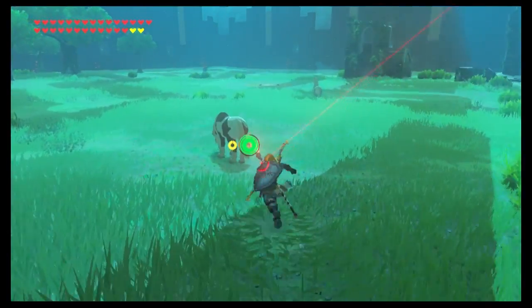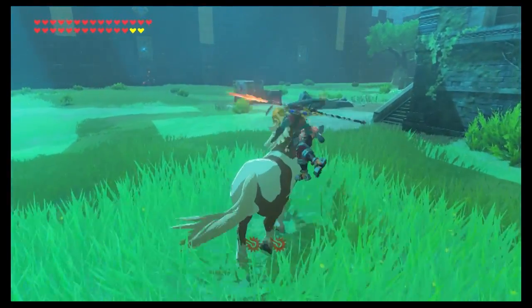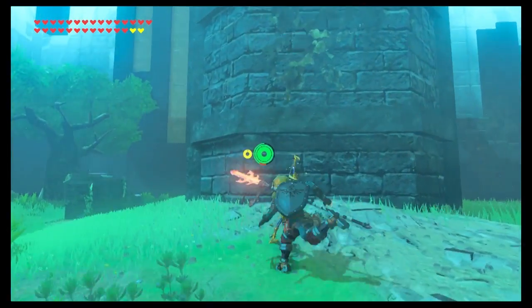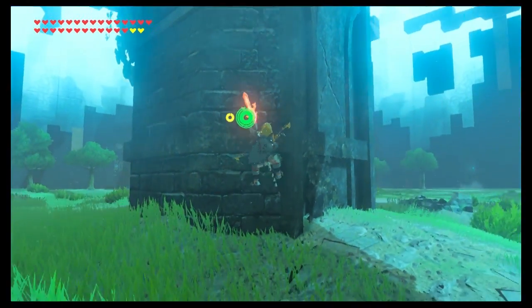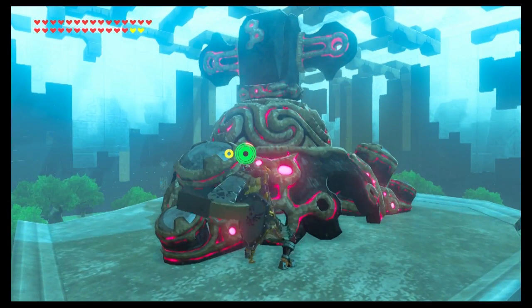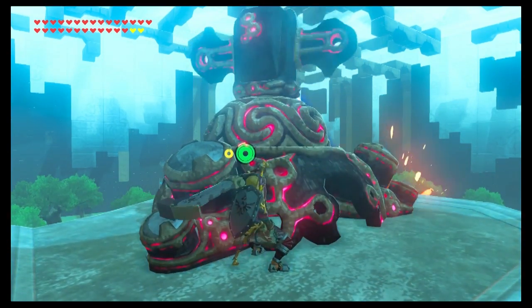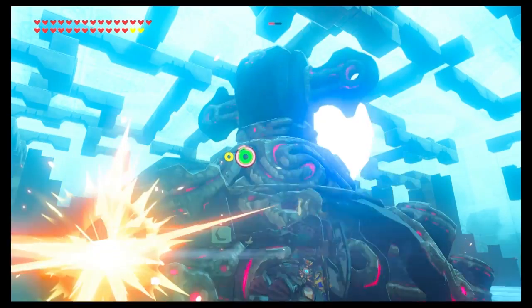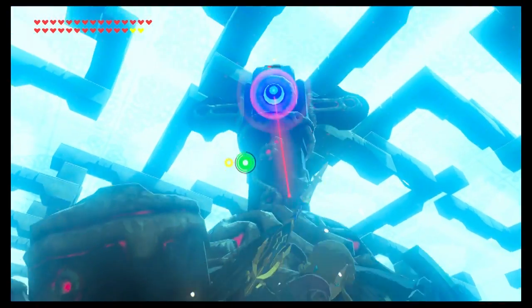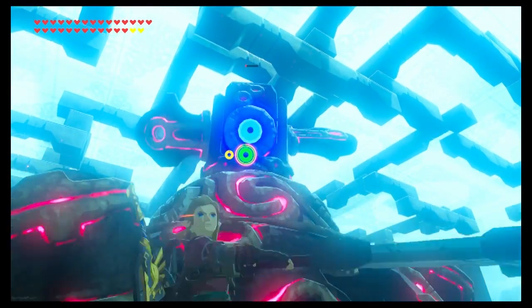The last thing is to take out the turret guardian — super easy, you've done it before. Use a horse to close the gap so you're not getting hit. Climb up the tower and take him out with your strongest two-handed weapon. Stun him with your arrow if he tries to lock on, just like you've been doing. Once you're done with the turret guardian, there's nothing left to do except go pick up your master sword — a fully charged 60-damage master sword.